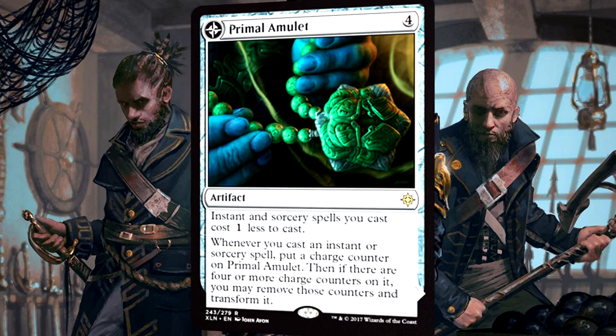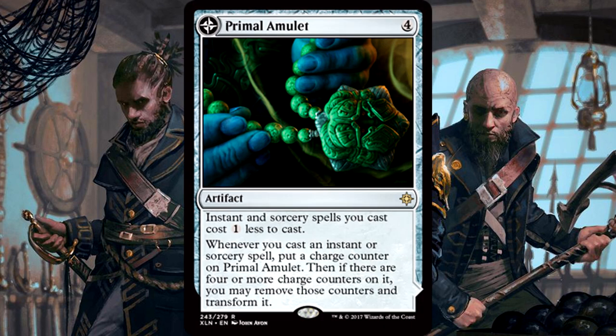Primal Amulet is 4 mana for an artifact. Instant and sorcery spells you cast cost 1 less to cast. Whenever you cast an instant or sorcery spell, put a charge counter on Primal Amulet. Then if there are 4 or more charge counters on it, you may remove those counters and transform it. Spell tribal cards - I'm good to get more of these all day. It is a bit expensive, but has no color identity, which is monumentally important in Commander. And getting those charge counters couldn't be easier - you just have to cast instants and sorceries. I can do that in my sleep.